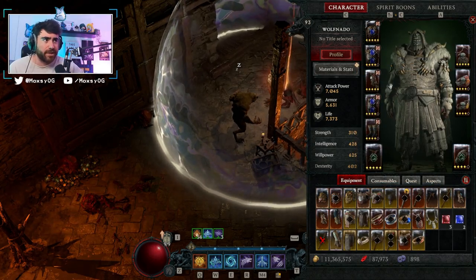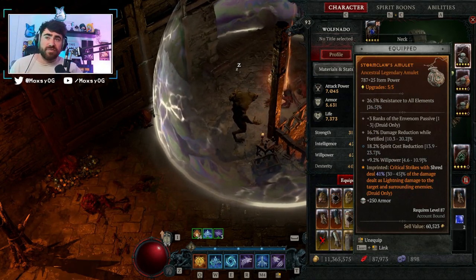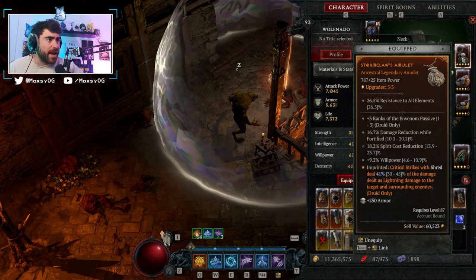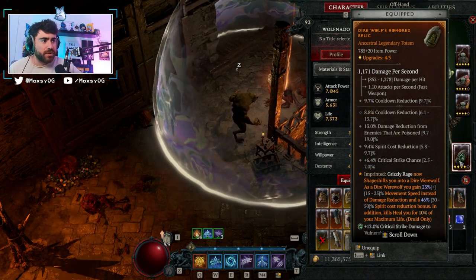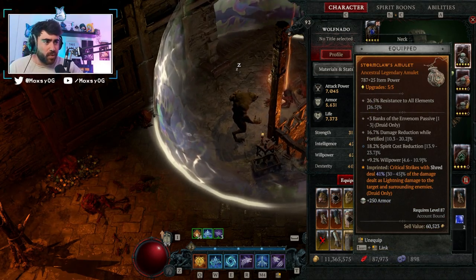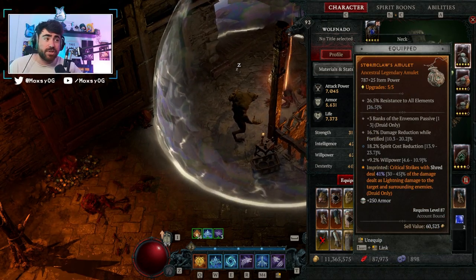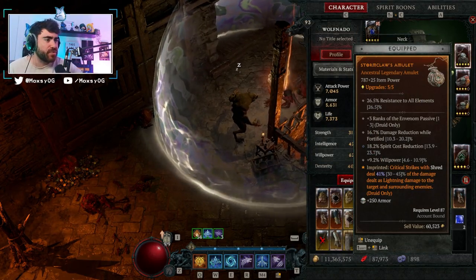I will update my Stormclaw lightning shred build guide on the website to reflect this, because I originally had the Grizzly Rage aspect — now shapeshift you into direwolf — on the amulet. I do not put that on the amulet anymore because this aspect pumps such absurd damage. I wish I could put this on a two-hander, but just can't really do that with this build.